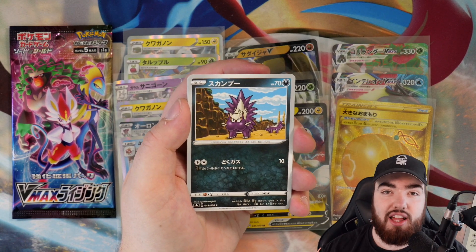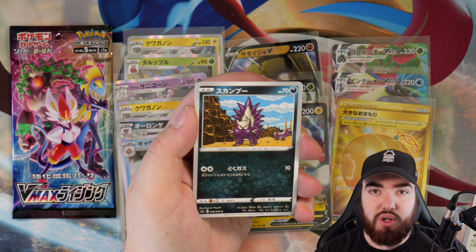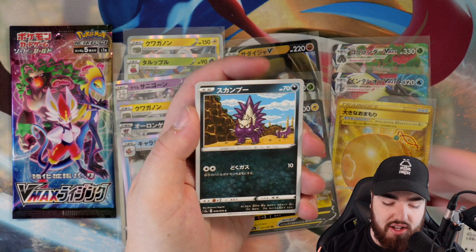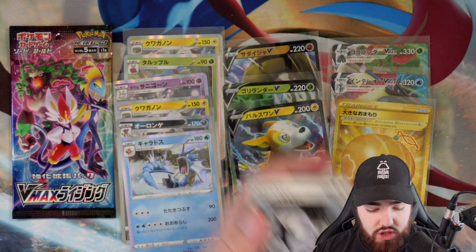Five o'clock to six o'clock UK time on Wednesdays — if you guys would like to take part, come through to my Twitch. It's Community Raid Hour, hashtag Community Raid Hour. Stunky, Natu, Magikarp, and a Double Colorless Energy.